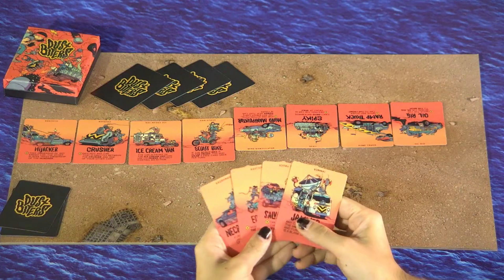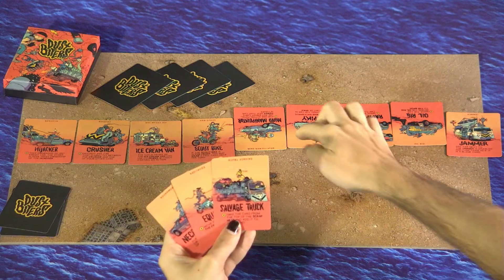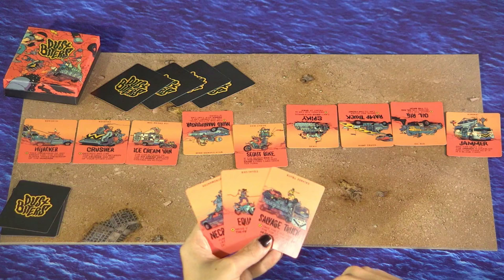Build, where the player places a card from their hand at the front of the convoy. Drive, which swaps any of their cars with any car adjacent, forwards or backwards. Draw, which draws a card from the deck. And finally, Power, which is to use one of the powers of any of your cars in the convoy.